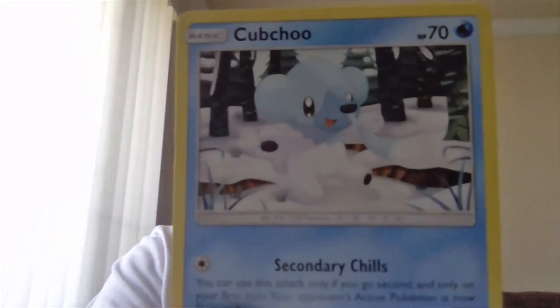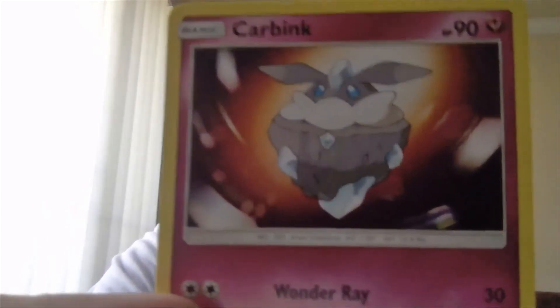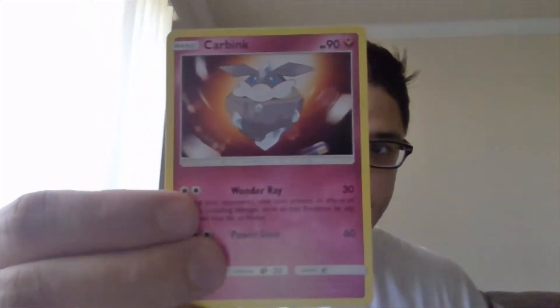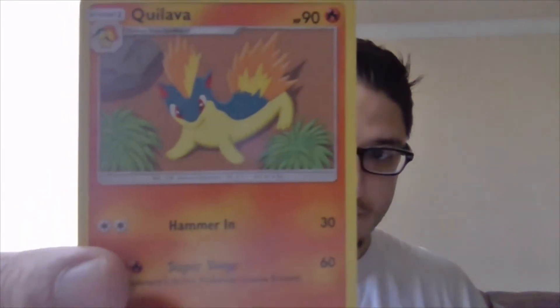Then we got a Durant, then we got a Carvink which is pretty nice, then we got a Quilava which is cool, and then we got an energy. And that's what I got for my Sun and Moon Booster Pack opening.